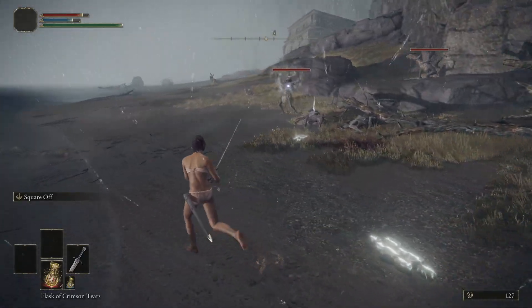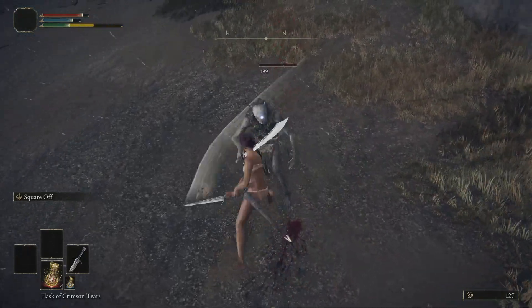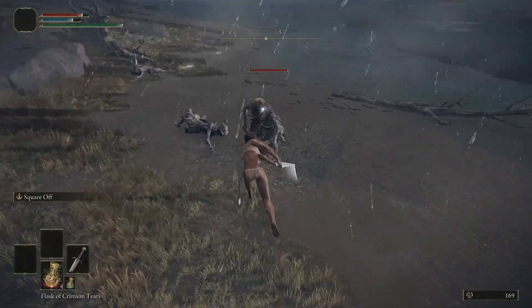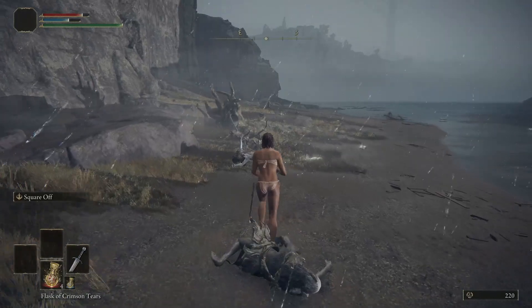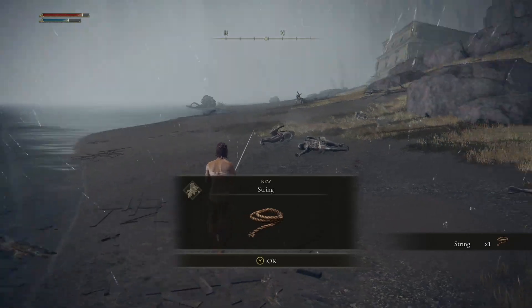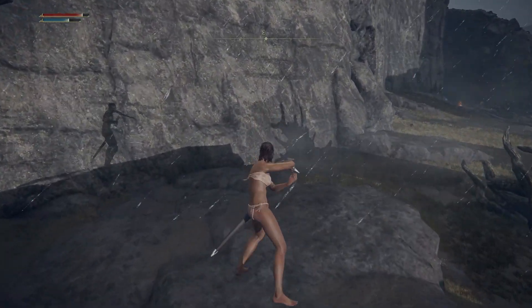Base damage is perfectly solid. I'm two-handing this thing, and once I can line this up — boom — stab, two to three hundred damage for basically no FP cost whatsoever. These guys were basically dying in one hit, but if they hadn't they'd almost certainly have been poise broken. Seriously, Square Off is just ridiculous. And also, it looks really badass.